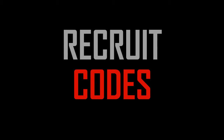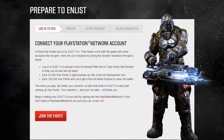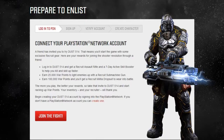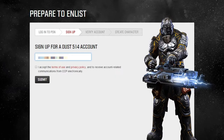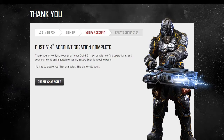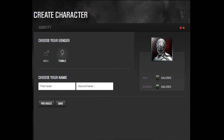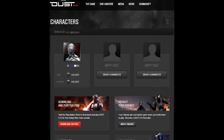If you haven't already created a Dust 514 account, I highly recommend that you use a recruit code to do so. Accounts created using a recruit code will receive a 7-day skill point booster and a blueprint original, or BPO, assault rifle. BPOs are special pieces of equipment that do not cost any money to use, and they're not destroyed when you use them. Every other piece of gear in the game you'll need to purchase, and when you use it in battle, it will be destroyed when you die. In addition to these rewards, you'll also earn a BPO submachine gun and a BPO drop suit as you reach certain milestones. Meanwhile, the person who provided you with the recruit code will also earn gear as you reach those milestones. This method is the only way to gain BPOs in the game, and it's worth doing if you already haven't created your account.